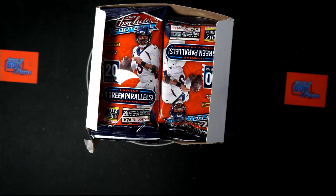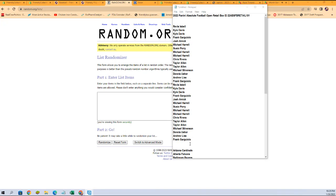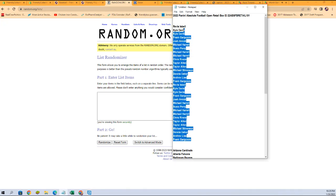All right, here we go — it is time for 2022 Panini Absolute Football. This is an open retail box break, box 101. We've got our owner names, we've got our team names. We're going to randomize each of them seven times, pair them up on a spreadsheet, then dig through all these packs and find all that good stuff.